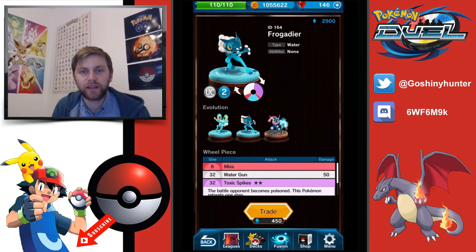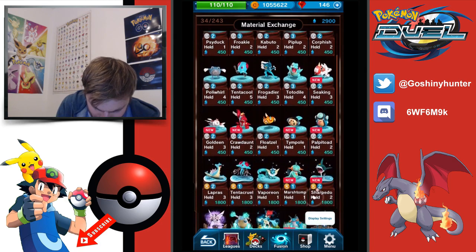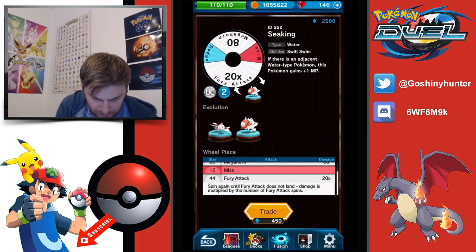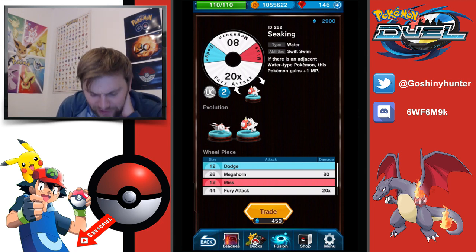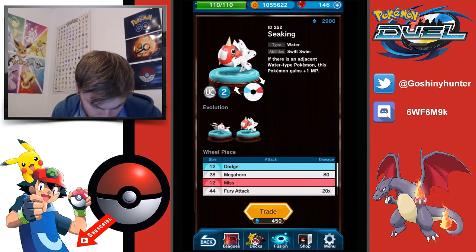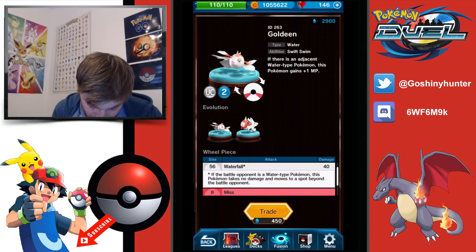Next up we have Surskit — let's look at these attacks. If there's a water type Pokemon, this Pokemon gains 1 MP. Fury Attack will go to 40 — it's basically like a Greninja with a 100 attack actually. Surskit could really be a viable option, definitely a good budget Pokemon. With 40 times Fury Attack you can take that to probably half disc. The dodge and a Megahorn at 100 — Surskit is powerful. It goes to 3 MP so you could cheekily have people think you're on 2 MP and then bam, you go with 3 MP.